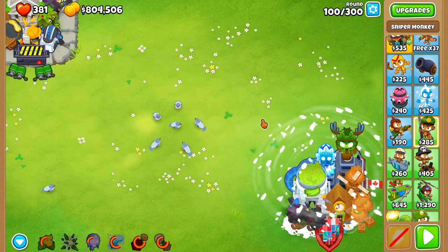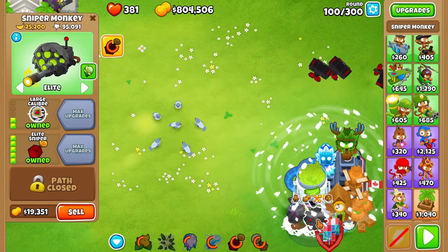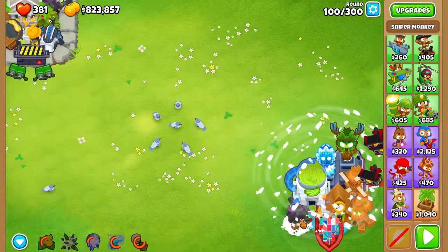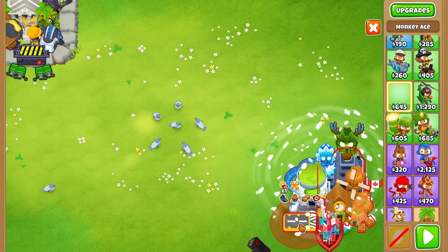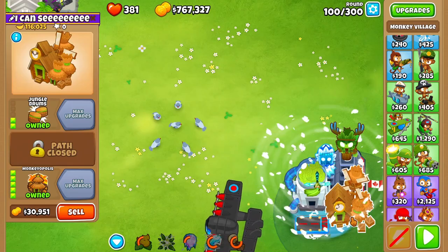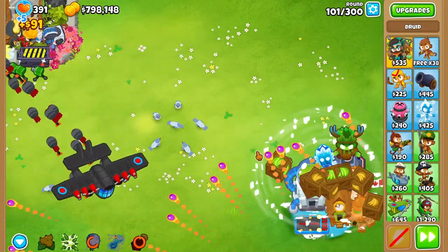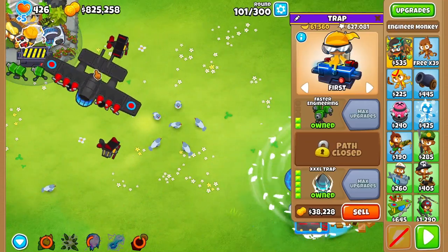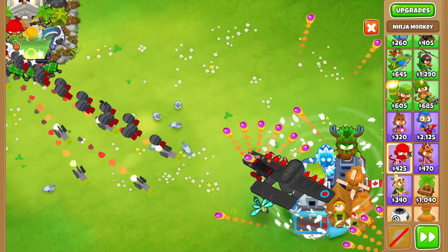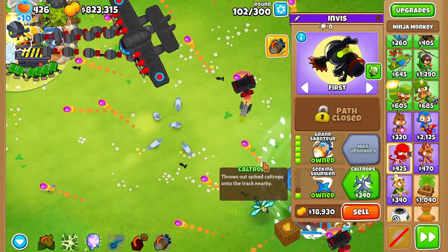By round 100 we made 804k, which I set as my benchmark — if I made less than that with a similar setup, I did something wrong. For round 100 we get a Big Plane to start firing pops for our ace paragon, since the towers on the top corner weren't contributing much damage. The other two paragons I went for were the ninja paragon setup with Grand Saboteur and an engineer paragon with the XXXL Trap.